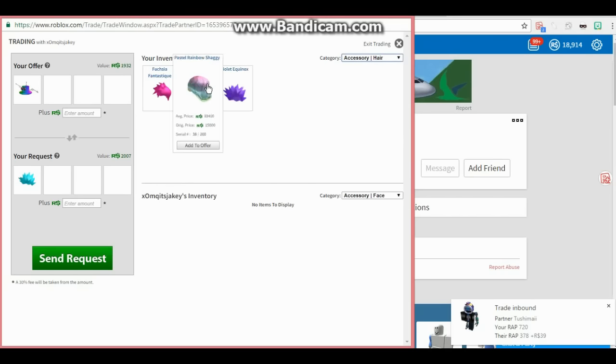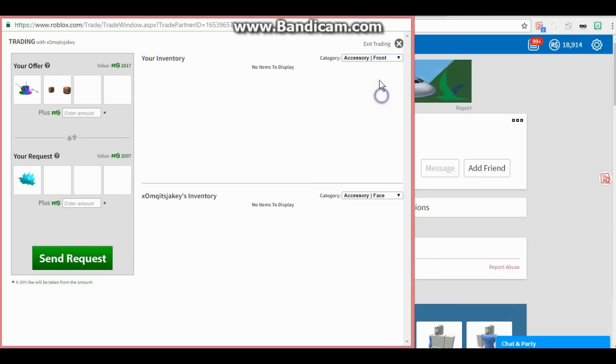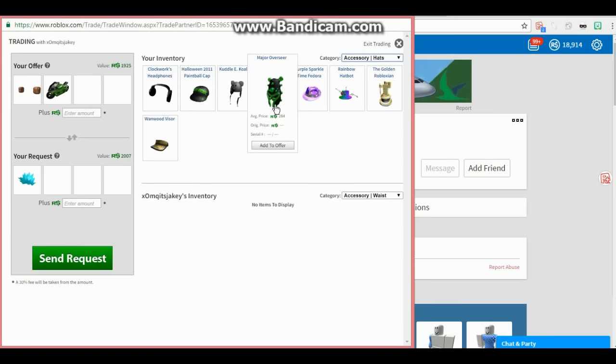What else do I even have? Violet Equinox. I don't know if I have anything in this. I have that, and I have a gear. Let me see what I can put together. He must have traded his Happy Face - what sucks, that's what I wanted to go after.